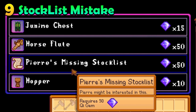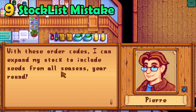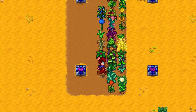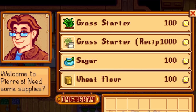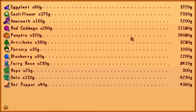Mr. Key has a stock list for sale. You can give this to Pierre to allow him to sell all of the crops no matter the season. This is great if you need a specific crop regardless of season, as you can grow them in your greenhouse or on your Ginger Island farm year round. It is important to note that the cost of seeds that are out of season will be higher, so keep that in mind if you are hoping to sell these crops for a profit.